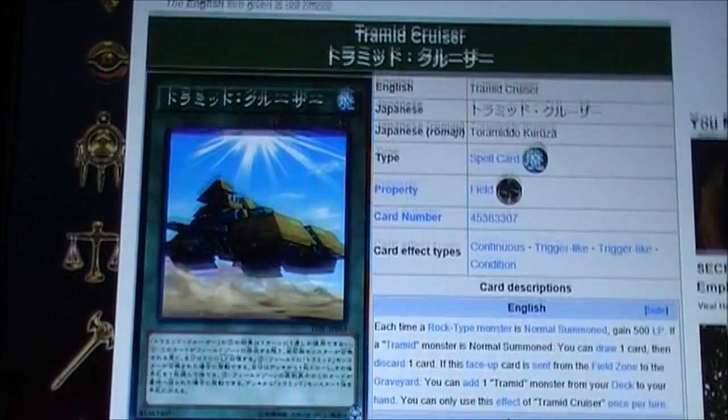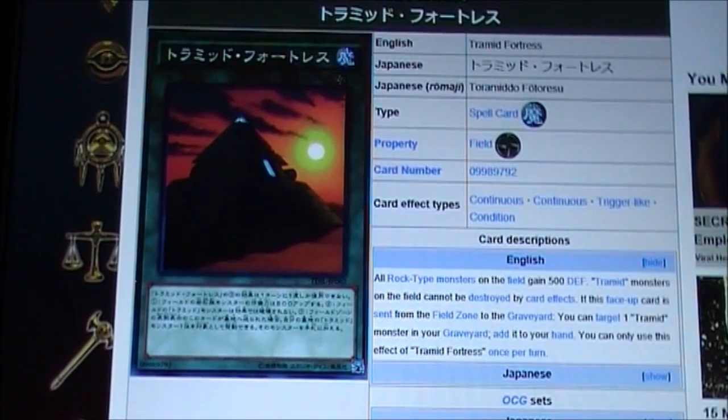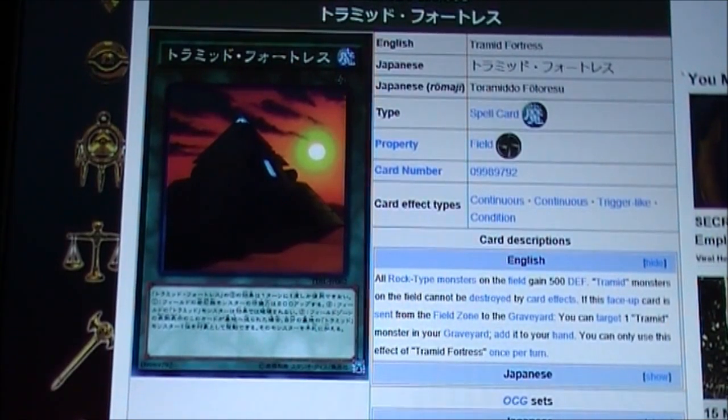This card is really good — probably the best field spell so far. It gives draw power, life point gain, and search. Tremid Fortress — I love that it has the Egyptian theme. All Rock-type monsters on the field gain 500 defense. Tremid monsters on the field cannot be destroyed by card effects — that's pretty solid. If this face-up card is sent from the field zone to the graveyard, you can target one Tremid monster in your graveyard and add it to your hand. This is more of a defensive card; you could run three of these depending on what type of build you want.